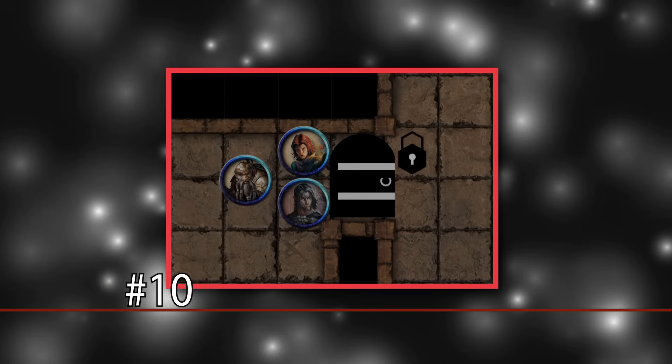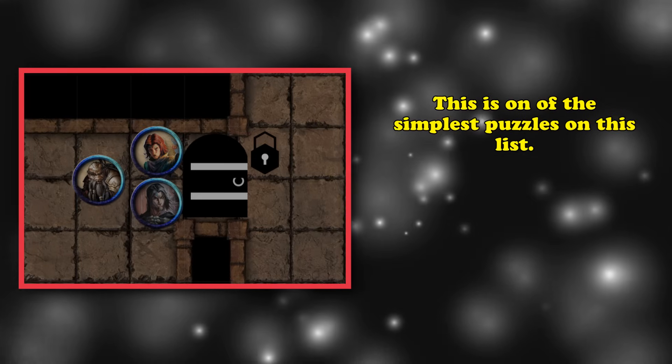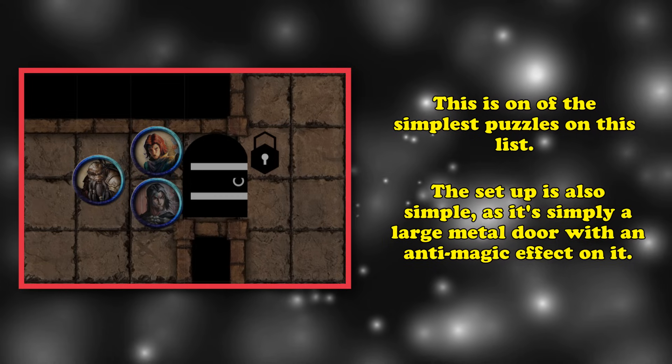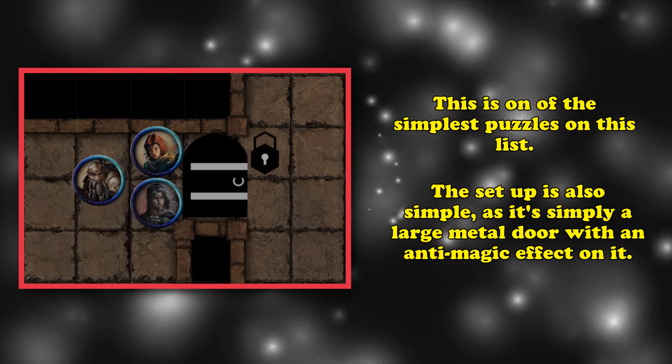Starting off at number 10 we have the 3-slit door. This is probably the simplest puzzle to solve and you can use it if you want to block off an important area that your party needs to progress to. The setup is basically just a large metal door that has a permanent anti-magic effect on it, where there's no magical or physical way of forcing entry.